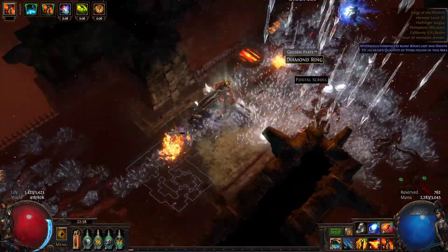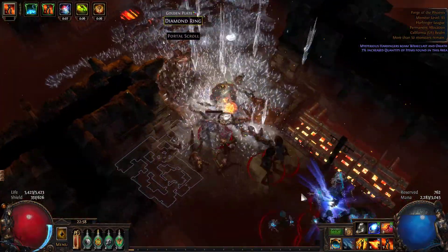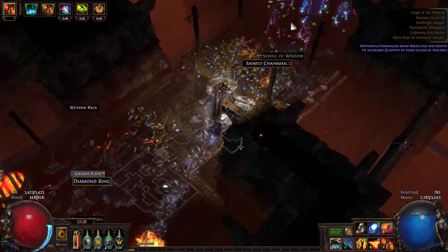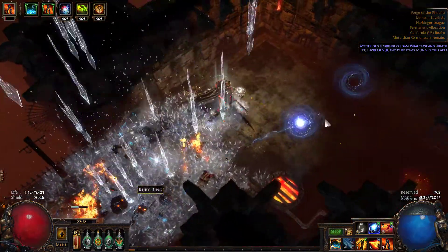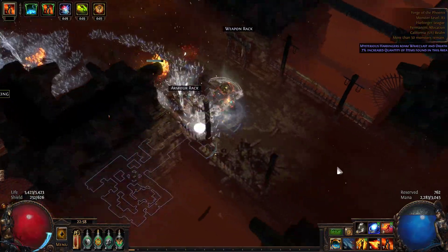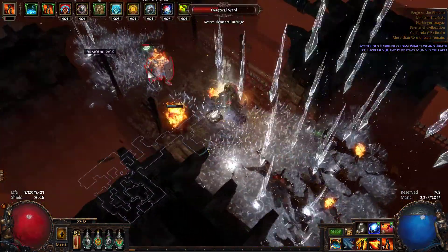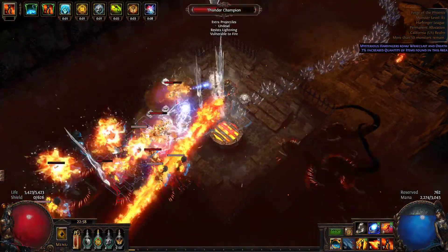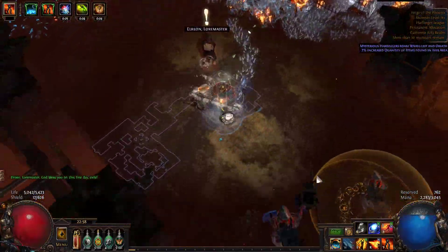You can't use an Eye of Chayula with this build, mainly because of stats, so you don't really have immunity to stun unfortunately. But I think one of the Berserker ascendancies makes it so when you get stunned, you can't be stunned again right away.